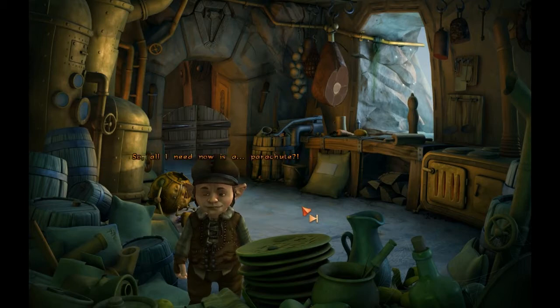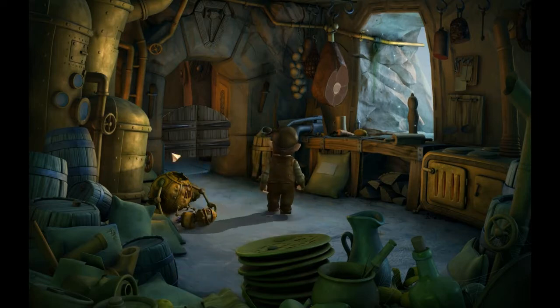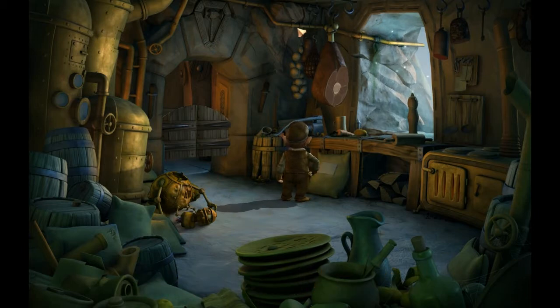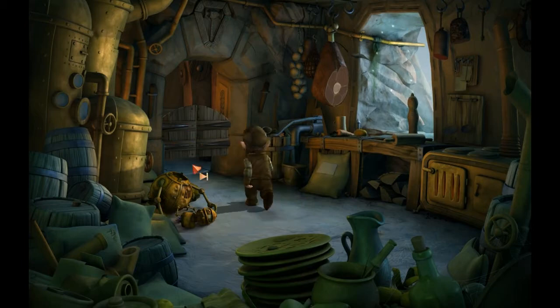So all I need now is a parachute. How am I supposed to get a parachute? Is there any cloth-based thing you've seen in the environment that looks like you could use it as a parachute? I'll have to take a look around. But one thing is pretty certain — there's no object I can interact with in this room anymore, so I'm pretty sure I'll never have to get back in here.